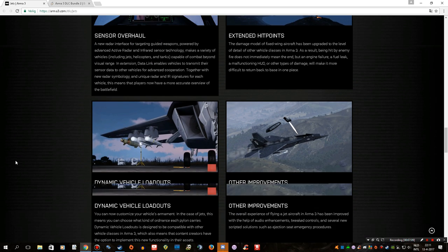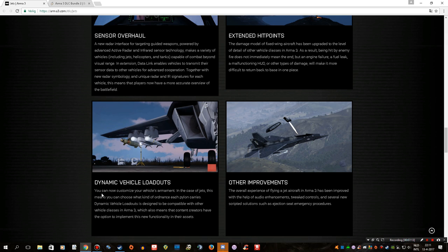And it's going to be free for everyone. We are also getting dynamic vehicle loadouts, meaning you can now customize your vehicle's armaments. In the case of jets, you can choose what kind of ordnance each pylon carries. Dynamic vehicle loadouts is designed to be compatible with other vehicle classes in Arma, which also means content creators have the option to implement this functionality in their assets. Right now you place down a jet in the editor and it comes with a pre-made loadout, but now we'll have the option to fine-tune this.